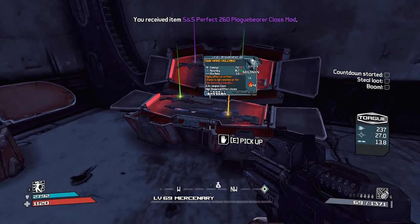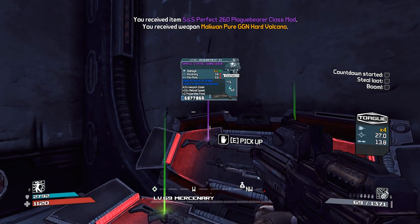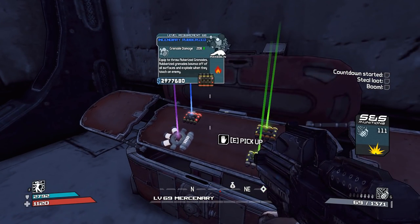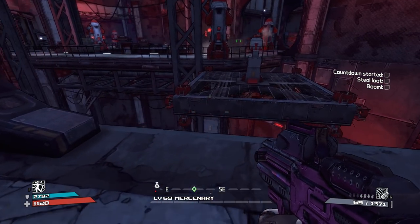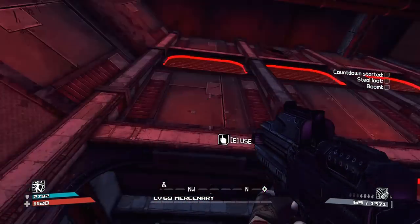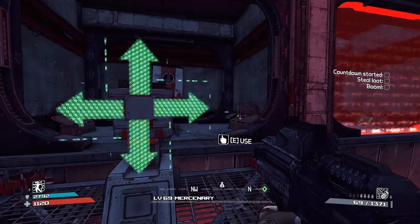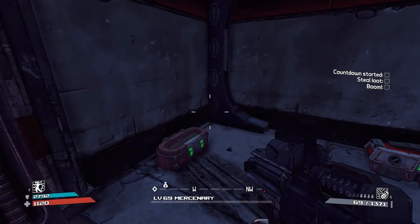Jakobs shotgun to a Hyperion shotgun, or Torgue shotgun to a Hyperion shotgun - they all feel so different brand to brand. Things just feel so much more different across the board. The brands are so much more well-defined - it wasn't just stats, it's the way they fired. Torgue gets throw reloads, Hyperion gets reverse recoil, Vladof gets super fire rate, Maliwan gets elements, Jakobs are non-elemental non-automatic, Dahl gets burst fire. They all feel so unique, and that makes the whole system feel more unique. The barrels and all the parts are by brand, where in Borderlands 1 a lot of it was just barrel 1, 2, 3, 4 - less vendor-specific stuff.